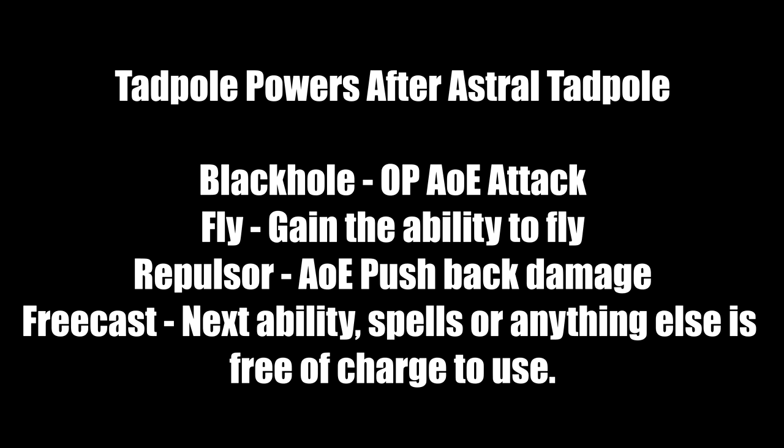After consuming the Astral-Touched tadpole: Black Hole is a great AoE attack with about 5 charges before long rest — excellent enemy clear in late game. Fly lets you zip around the battlefield. Imbued Repulsor is an AoE pushback — push back too many foes then focus the one you want. Free Cast makes your next spell or ability free of charge, so you can use a level 3 spell slot for Divine Smite without spending the slot — great for extra smites.